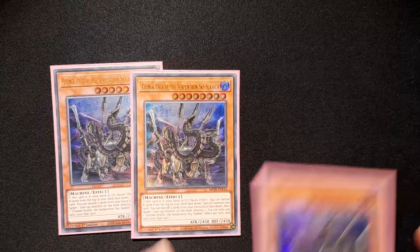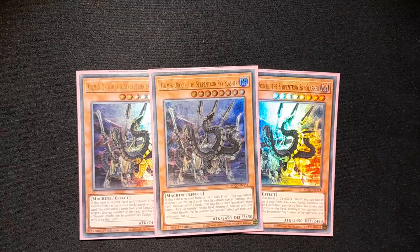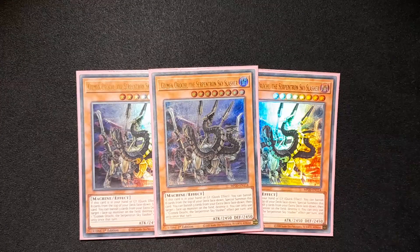Speaking of cards you want in your graveyard, we have three Gizmek because he's just a level 8 that can keep coming back by banishing 8, unlocking Rank 8 plays. He can save you on your opponent's turn because he can activate from the hand or graveyard, and he can pop one of your opponent's cards by banishing three of your extra deck face down. Not bad.